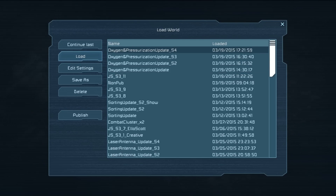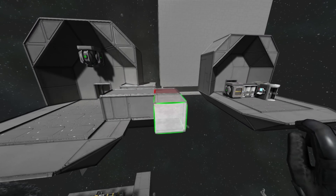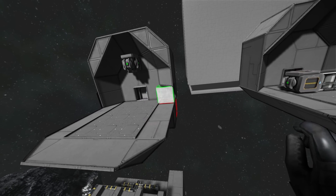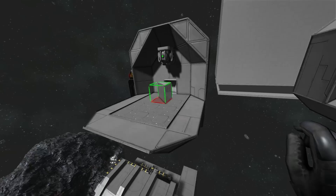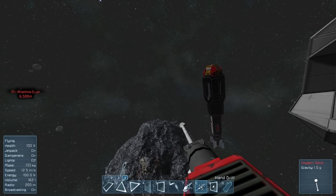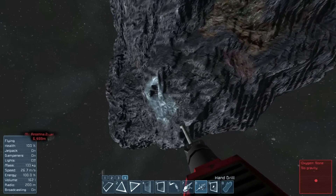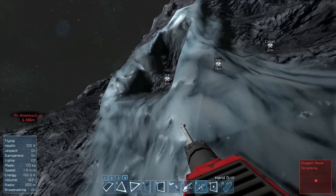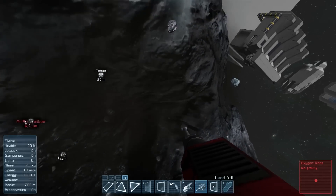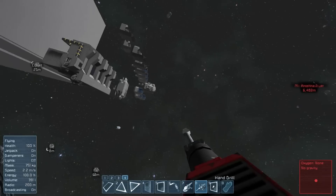Alright, here we are in our test world. I just deleted a little pressurized area I had for testing - you can see the air was jetting out of that, pretty cool stuff. Now the first thing you need in a survival world to set up an oxygenated environment is to get your hand drill out and go find yourself some ice. This is what ice looks like right here - it even shows up in your HUD area.